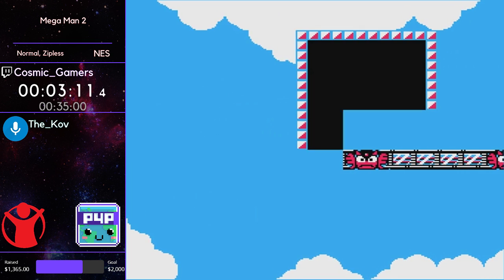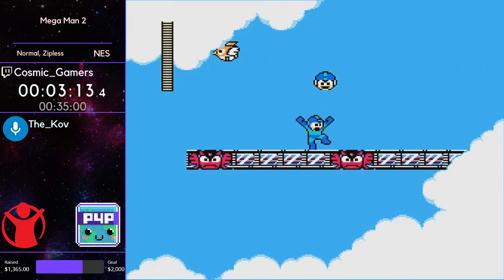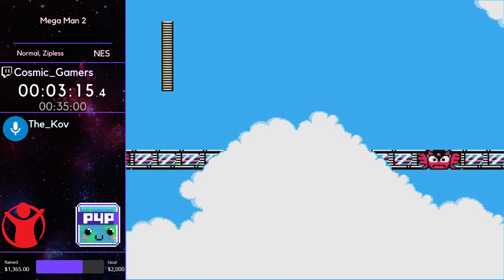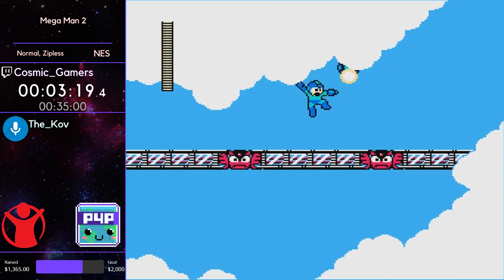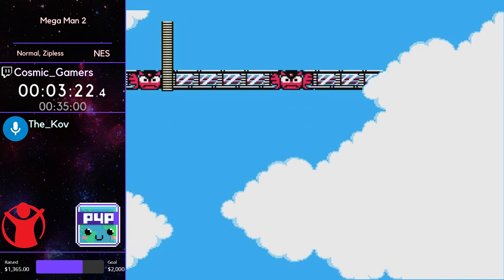Here we see some nifty movement — a jumping pause buffer. I'm not sure if he needed it; it would have been close, but he used that pause buffer again just to make sure he was going to make that ledge and not fall into the pit.